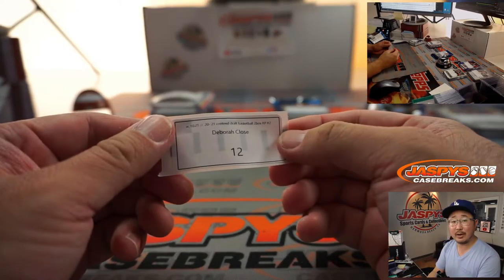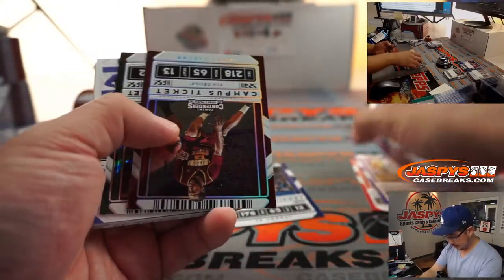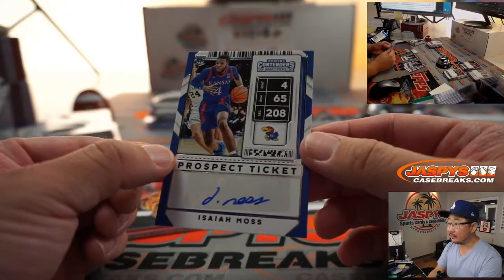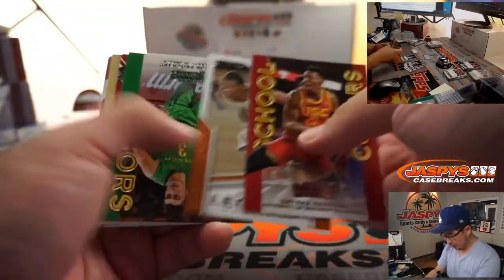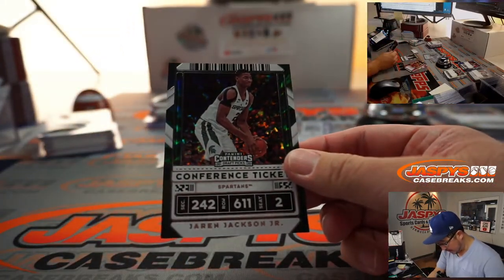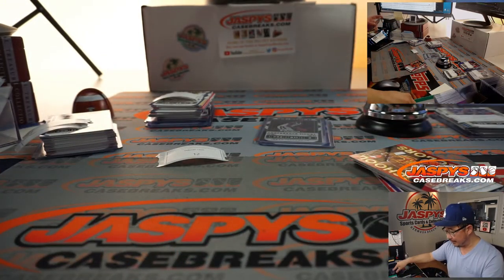Last but not least, Debra, pack twelve. There you go — Ja Morant, James Harden, Triple J, and Isaiah Moss. Prospect ticket auto. There you have it, ladies and gentlemen. Another great two-box break in the books. That Hachimura — actually the Jaron Jackson Jr. was 55 out of 99. And there is that season ticket Ja Morant for you, Debra.